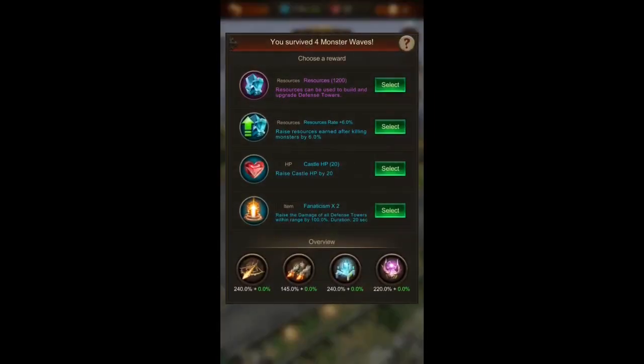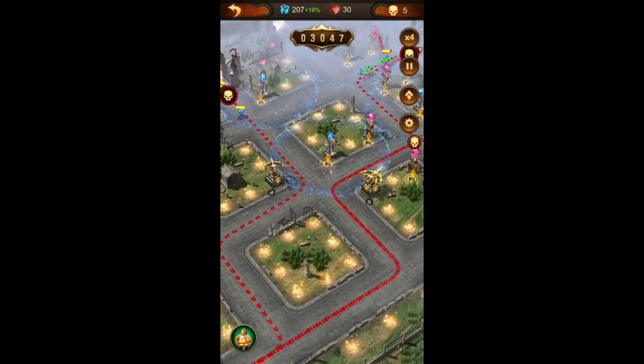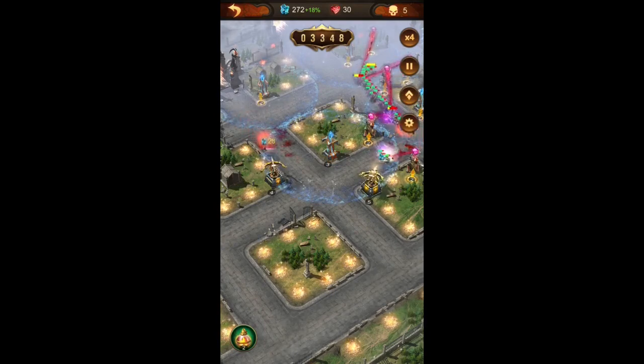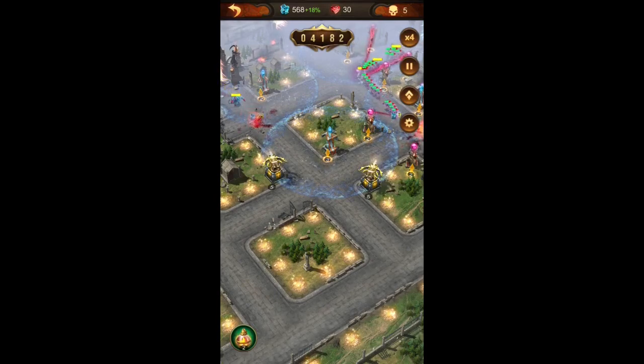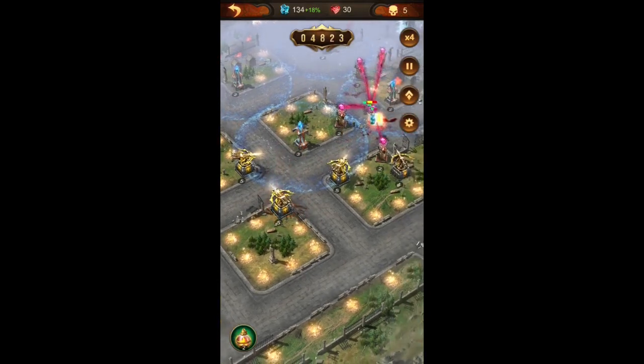Again, the best option right now is to take the resource rate 6% increase — the HP increase is also good, however I think it's better to have a bit more resource available for developing our towers, so I will choose the 6% increase. Right now I started placing crossbow towers only towards the bottom island where I would upgrade all of them to level 5.